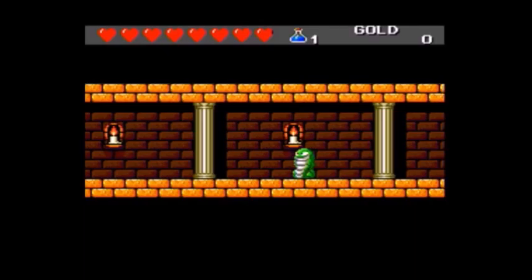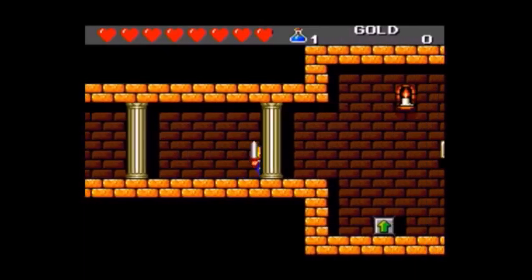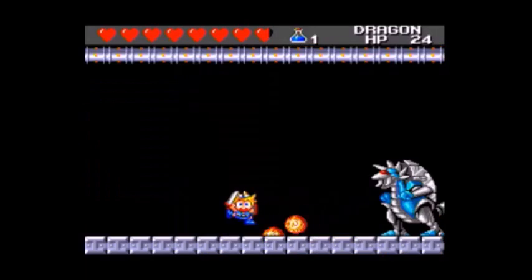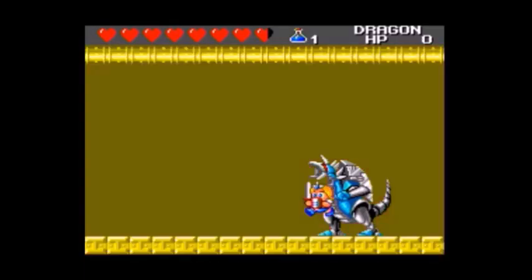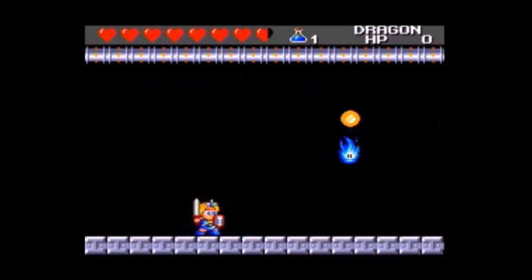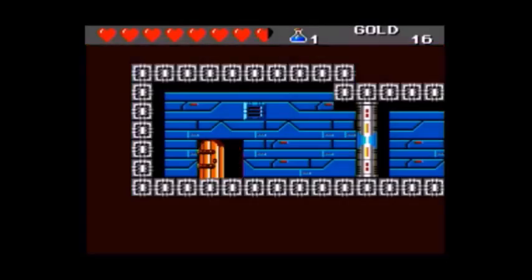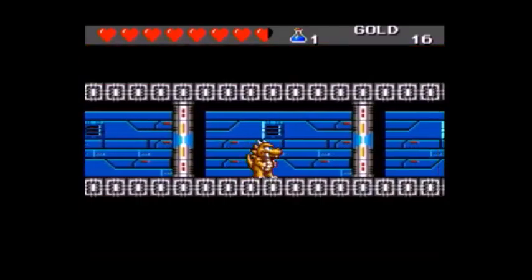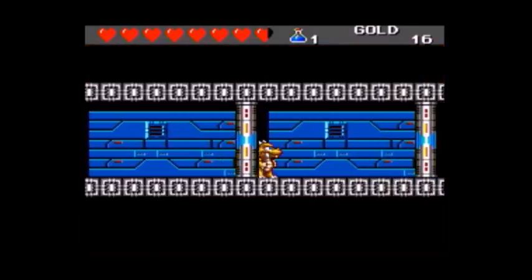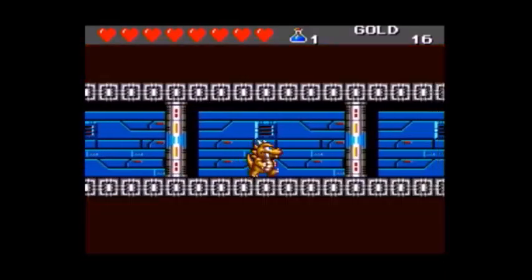I believe this opening level is a recreation of the last level of Wonder Boy 2, so it's like this game follows on from that. You start off all powered up with the strongest equipment. But after you defeat that first boss, you get cursed and become a dragon — though the game calls him Lizard Man, I only assume it's a dragon because he breathes fire. I guess it's just supposed to be a lizard that breathes fire. Handy.